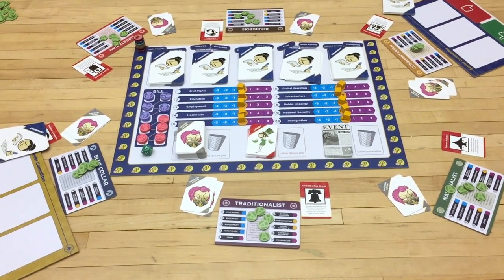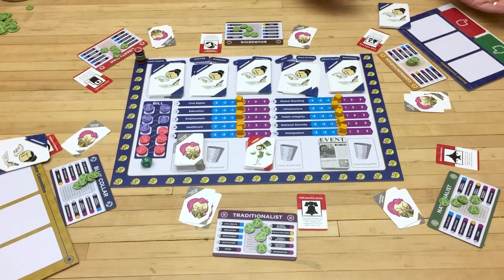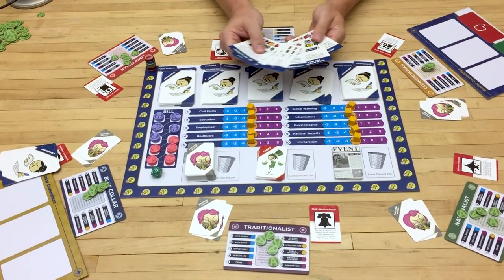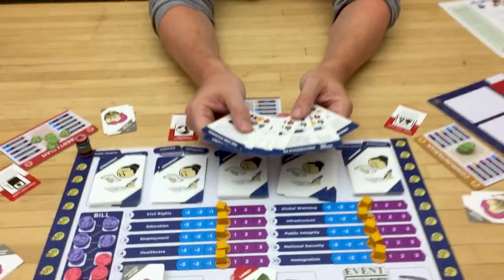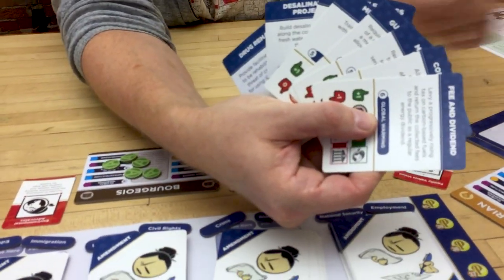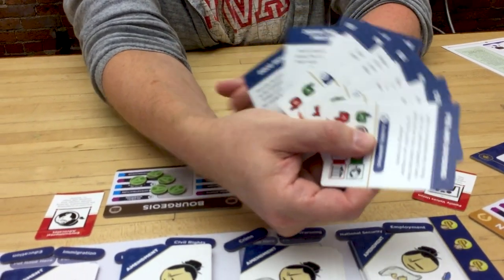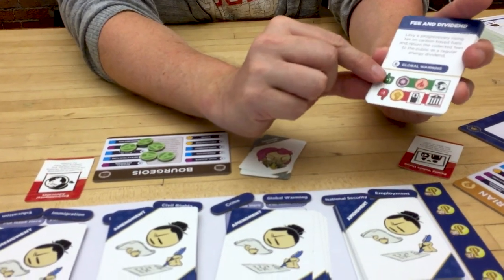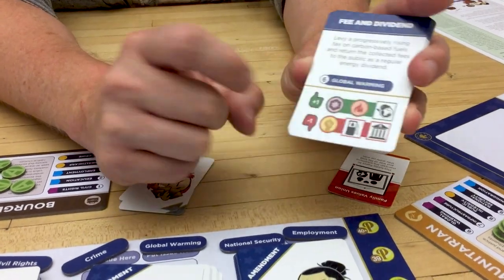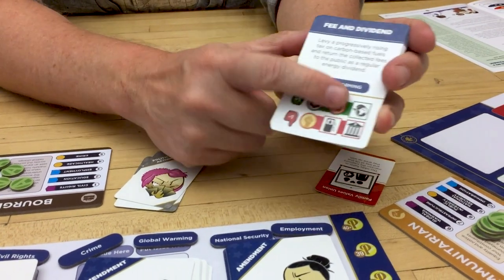Now the committees meet. The senior committee — the communitarian, bourgeois, and libertarian, led by the committee chair — are going to look through the eight potential amendments and try to craft a bill. At the end, the bill will have between one and three of these amendments in it. What they're trying to do is craft a bill that's good for them, meaning their faction icons and lobby icons appear on the top. Sometimes you actually want them on the negative side, depending on how you're playing.